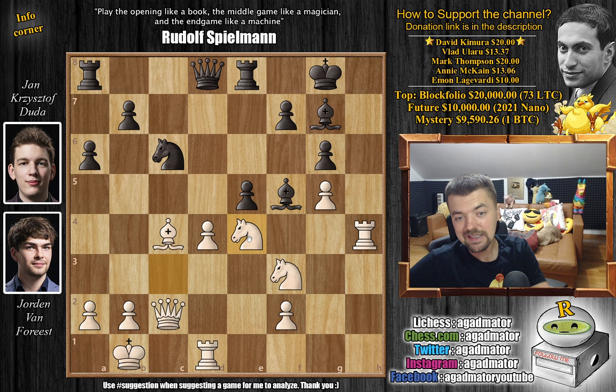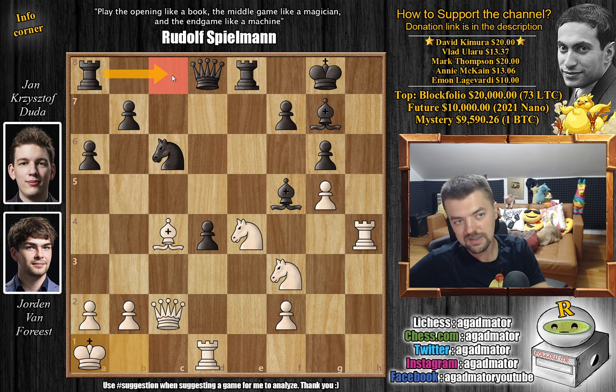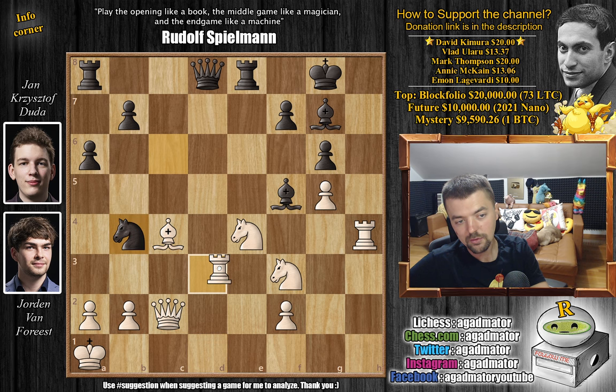So here we have Knight to e4, blocking, and now e captures on d4. We have King to a1, getting the King away from that nasty diagonal. Now comes d3 by Duda — you could also play Rook to c8, a nice idea as the Queen is on the c-file. But this way you are preparing Knight to b4. Whatever captures here, you're still going to go Knight to b4 and attack both the Queen and the piece on d3. So Rook captures on d3, and now comes Knight to b4 attacking the Queen and the Rook.